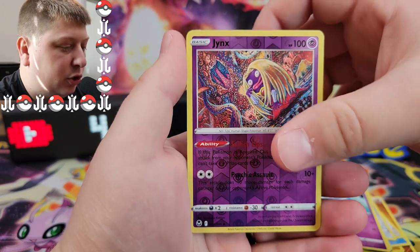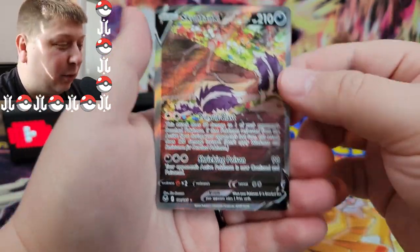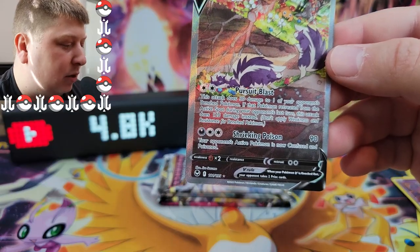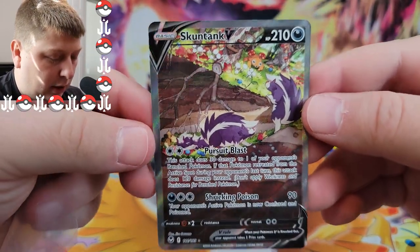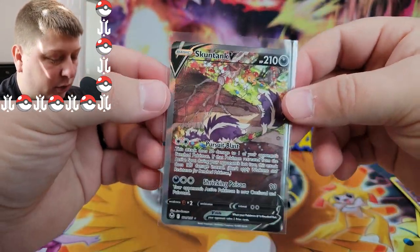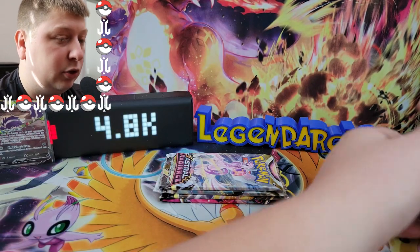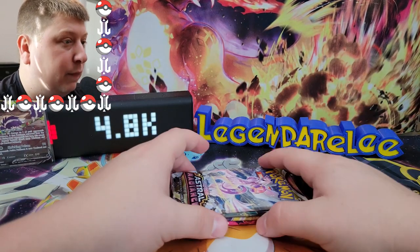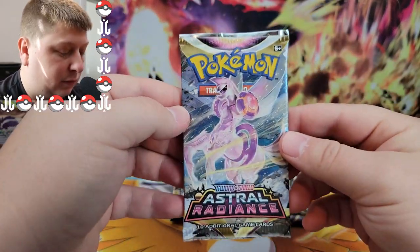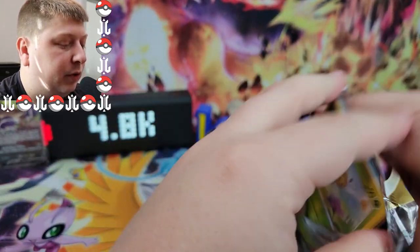Alright, we got Smeargle, an Espurr, a Jynx. We do get an Alternate Art in the Skuntank V! Not the Alternate Art I was asking for, but I'll take an Alternate Art — that's actually my first Alternate Art of Silver Tempest. And I've opened a Booster Box and an Elite Trainer Box, so I'm looking at 44 packs of Silver Tempest. That's my first Alternate Art. They're not that common — really not that common. In Silver Tempest they made the Trainer Gallery cards harder to pull too, because I didn't pull a whole lot from my Booster Box. Let me know your experience down below in the comments — how you've felt about Silver Tempest.